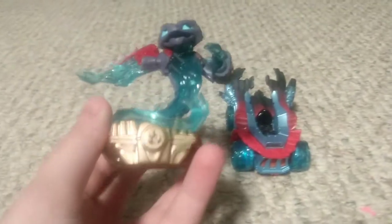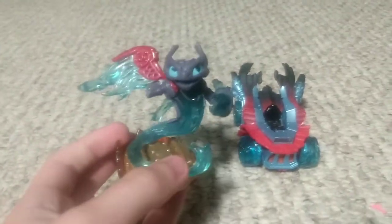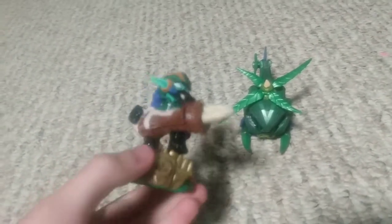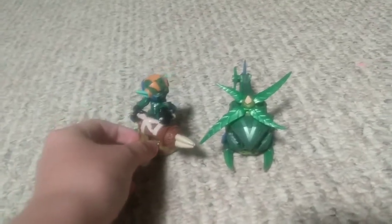Now we're moving on to the SuperChargers game, which is an all-vehicle-based game. This character is Spitfire — he's missing a hand but still works. He's of the fire element and is the character I usually play as. He's got good abilities and this is his vehicle, the Hot Streak, which has really cool attack abilities. This is Super Shot Stealth Elf of the life element, and this is her vehicle the Stealth Stinger — it's an air vehicle with a really nice design.